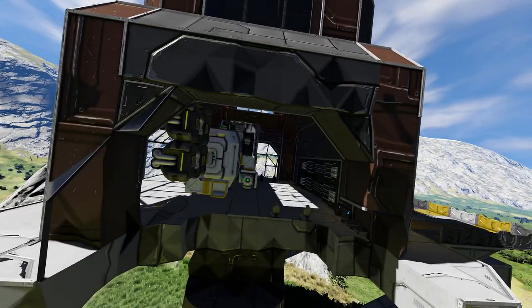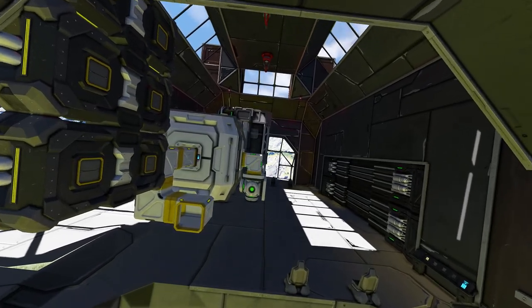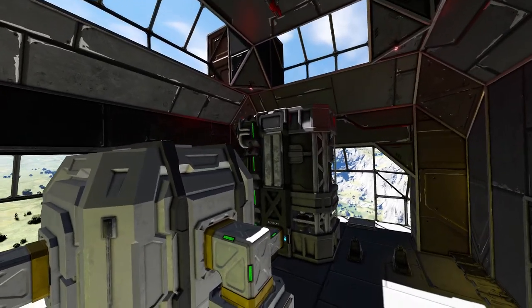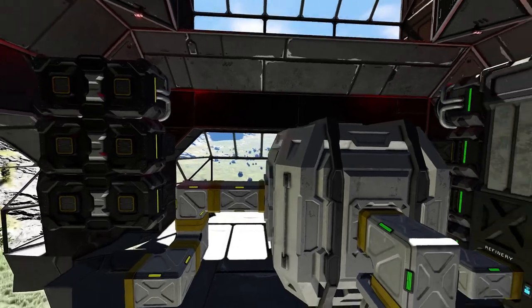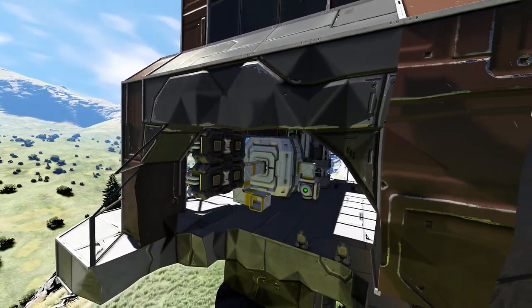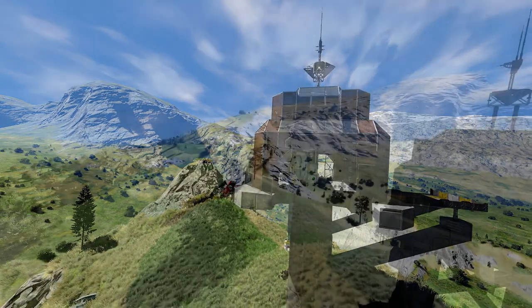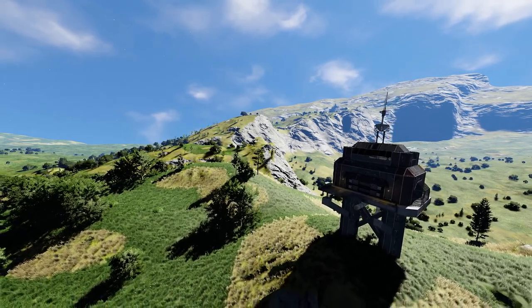And just like that we have ourselves access to the base - a couple of interior defenses. That is awesome - we took out their refinery there. But that would give us access to that nuclear reactor, which early game would be amazing. Yeah, we just need to approach the base from one angle. Now we don't have anything stopping our missiles from attacking this thing. Let's just see what kind of damage we can do.